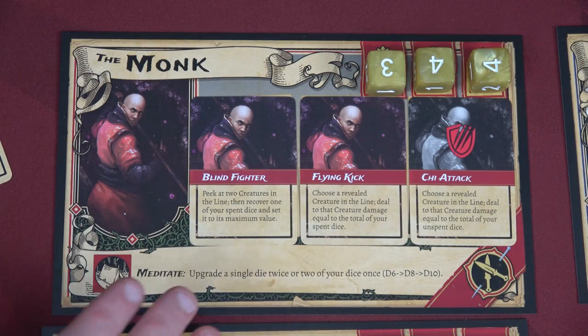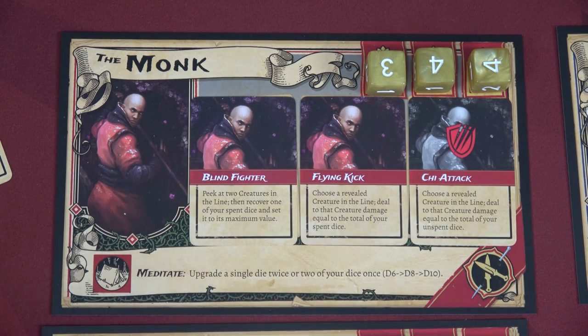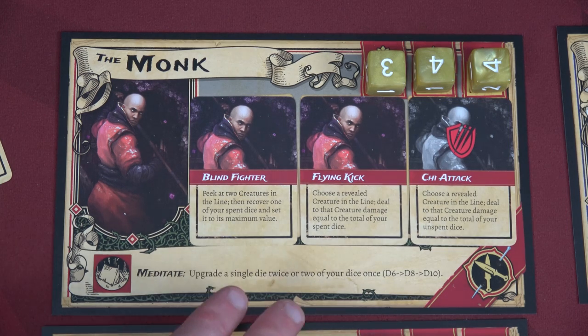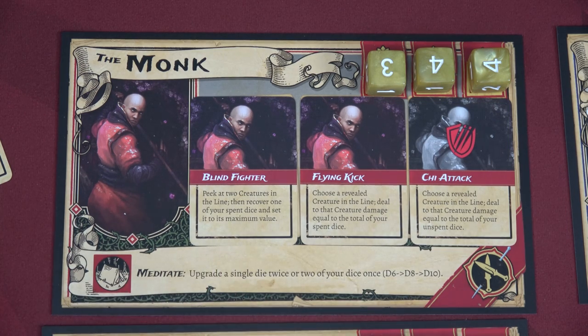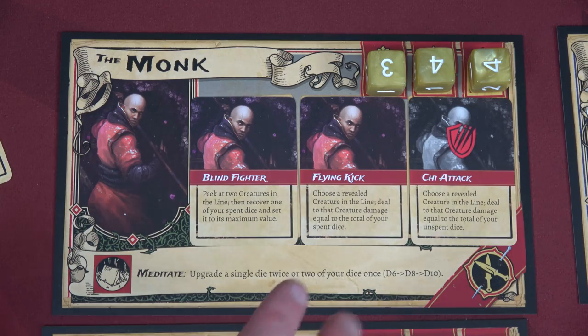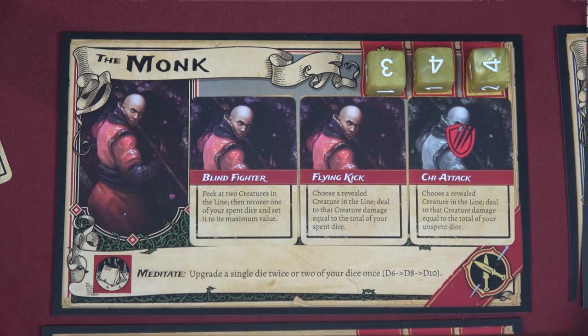Here we have the Monk — he rolls D6s, and he'll be the yellow D6s since the Artificer also rolls D6s. He has Blind Fighter and Flying Kick active, with Chai Attack exhausted. His camp ability, Meditate, lets him upgrade a single die twice or two dice once — going from D6s to D8s to potentially D10s. So we could get some better dice if he chooses to meditate while at camp.